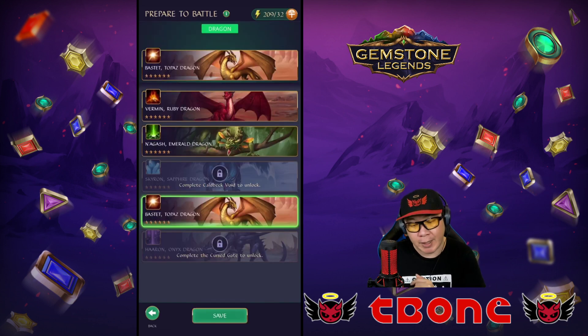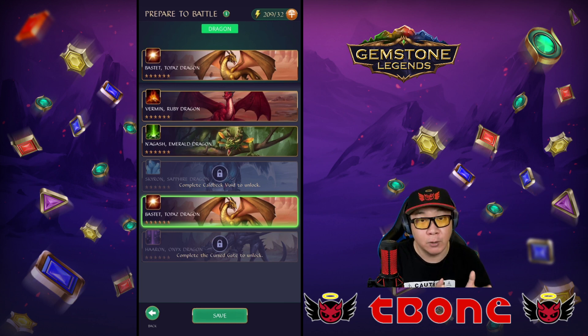First thing you can do is choose your dragon. There's Ruby dragon, Emerald dragon, and Topaz dragon. All of the dragons except for Topaz will be available by playing through the campaign, whereas the Topaz dragon is one you simply get as a seven-day reward.